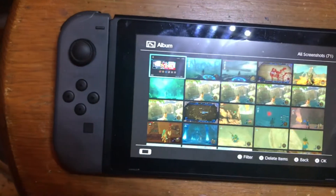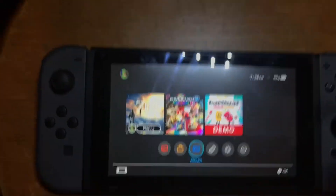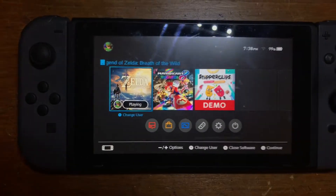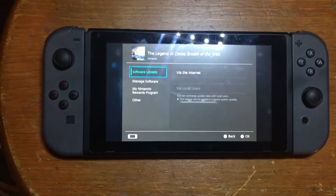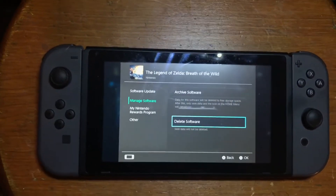What you're gonna do is go to your menu and highlight the game that has the little X on it. Press the plus and minus sign, and from here go down to Manage Software and click it.